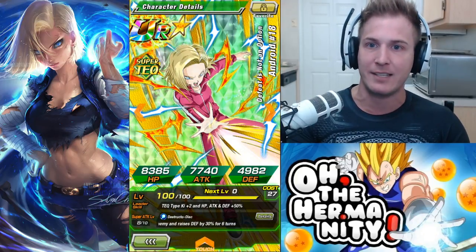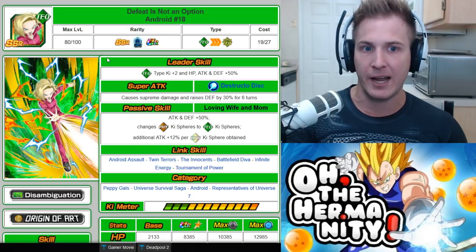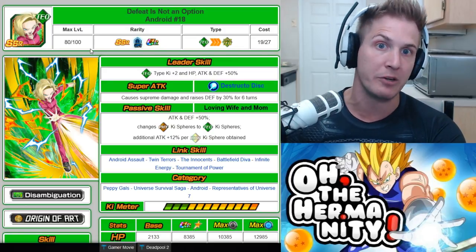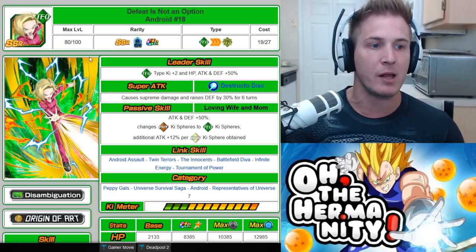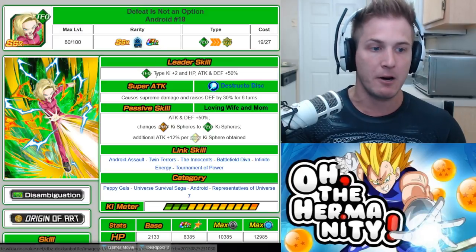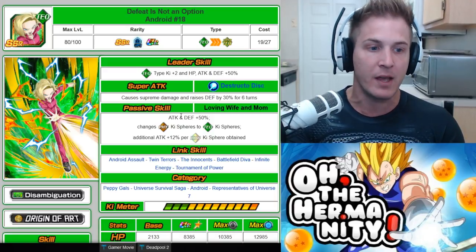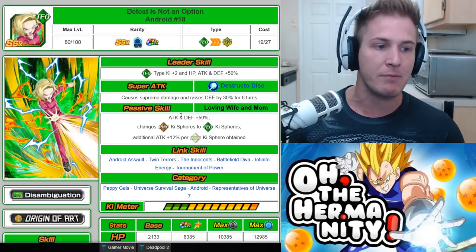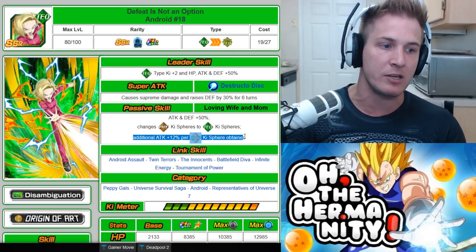So we got Defeat is Not an Option Android 18 — let's pull her up and check out her stats. This is her base form. Her leader skill is Tech type Ki plus two as well as HP, attack, and defense plus 50%. She causes supreme damage and raises defense by 30% for six turns. Her passive skill is attack and defense plus 50%, and she changes PHY Ki spheres to Tech Ki spheres. She also gets an additional plus 12% per rainbow Ki sphere obtained, though rainbow spheres don't appear that often.